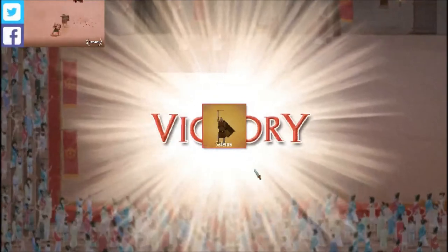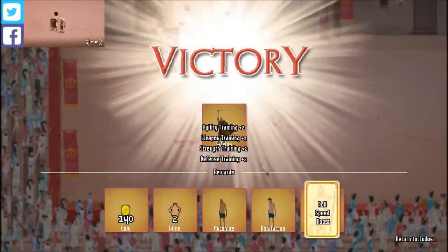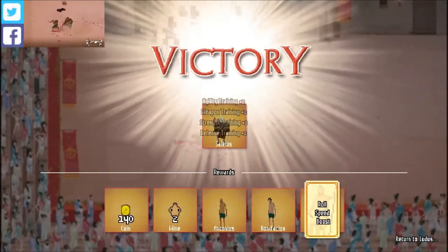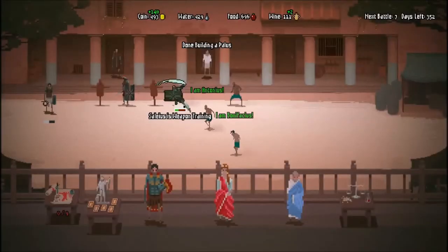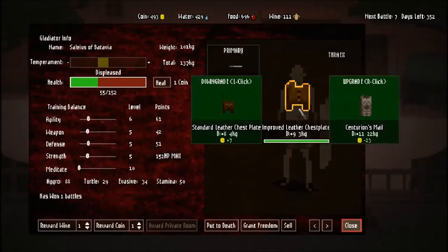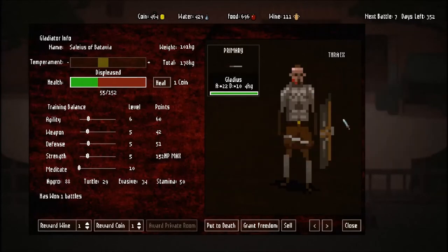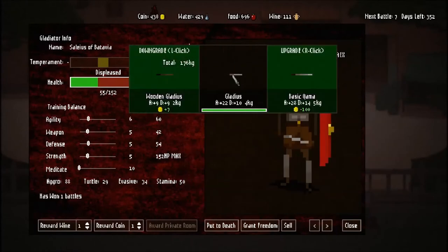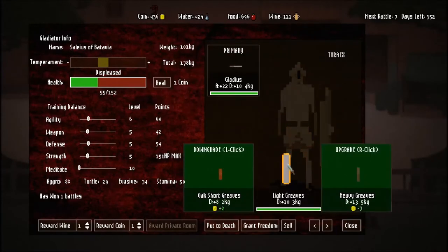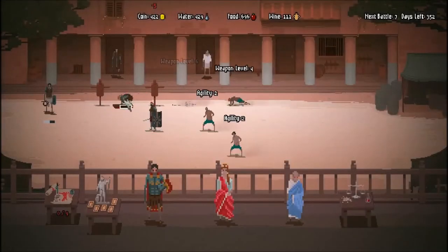Good, he won! Once you have Mind Control, as long as the battle's not too one-sided, you can kind of pull it out. He's going to get two levels in everything essentially just for winning. I might turn him into my primary fighter here. Let's get him some better armor - I don't want to spend 60 on a pauldron, I'll give him a better helmet instead. I might actually turn him into my primary guy.